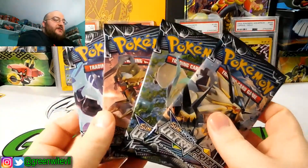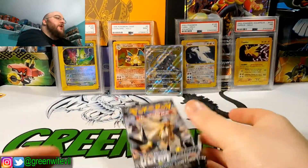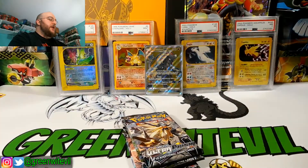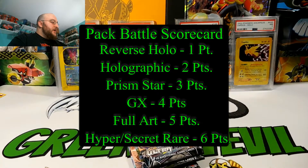I have four packs of Ultra Prism. Here is the scoring: Reverse Holo is one point, Holo Rare is two points, Prisms are three points, Regular GXs are four points, Full Arts are five points, and Hyper and Secret Rares are six points. We will be going by that scoring this time — that's what Poké Collectors did, so we'll go with that.